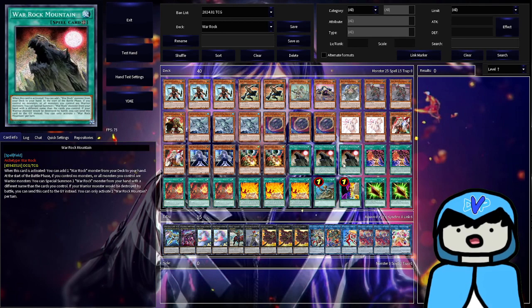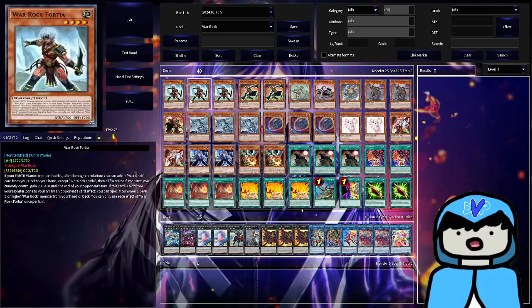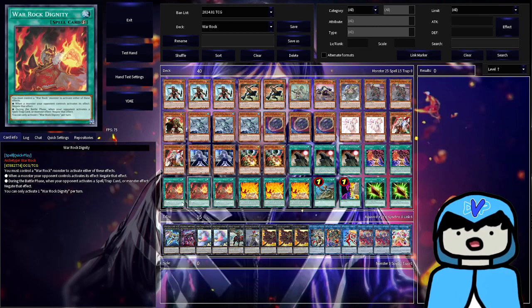Triple Mountain — standard, obviously you want triple Mountain to search your Warrock monsters. Double Crossover — not many people know about this card and it's actually really good. It's non-destruction removal that doesn't send to the graveyard: you target a face-up opponent's monster and a warrior you control, equipping their monster to yours as an equip spell, removing it from the field. While equipped, if that monster would be destroyed by battle or card effect, you destroy the equipped monster instead, giving your Warrocks protection. Triple Warrock Dignity is the archetype's negation — it's the only negate, so it's obviously one of the best cards in the deck.